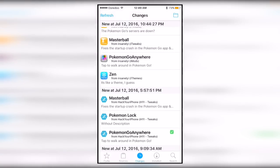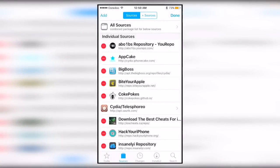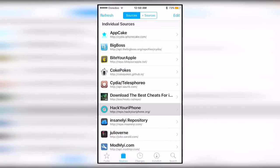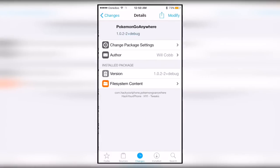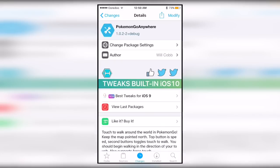Basically what you want to do: go into Cydia, go into Sources, Edit, Add, and enter the Hack Your iPhone repo — I'll put it in the description. This one right here. All you have to do is add that, then install Pokemon Go Anywhere, which works on the latest version of Pokemon Go. Then just open your normal Pokemon Go app and it should work.